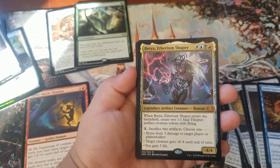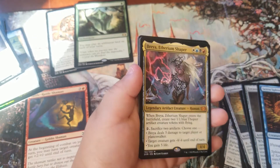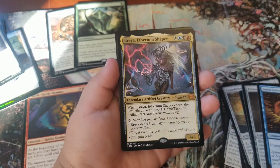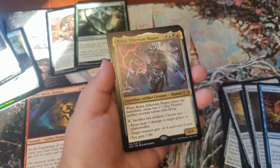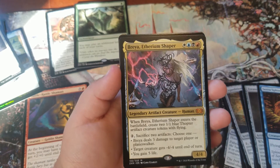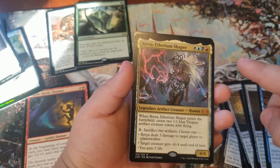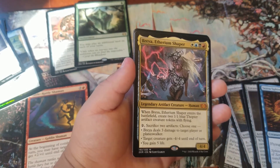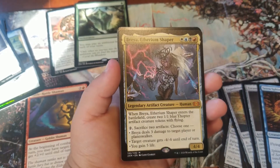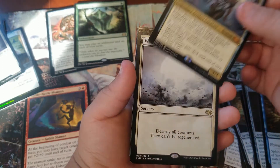Mythic! Alright, man! Oh my gosh — Brea Ephraim Shaper. It's a Mythic! Legendary Artifact Creature — White, Blue, Black, and Red. That is awesome. So you can build a Commander around her. Wow, a Mythic card! Let's go, what a cool card! I'm going to grab some sleeves and stick them in sleeves right away.